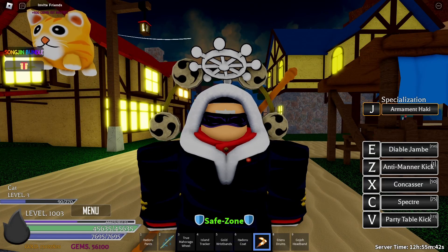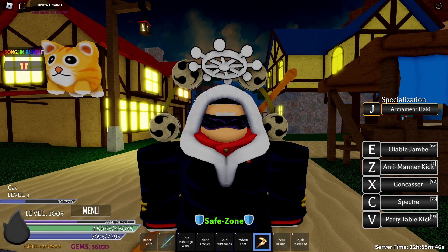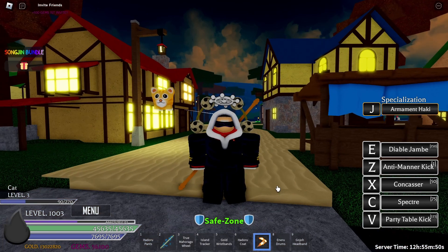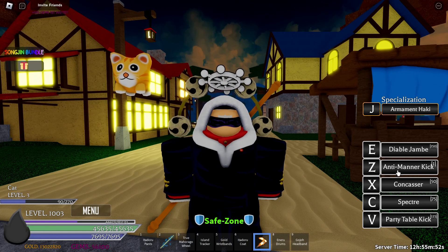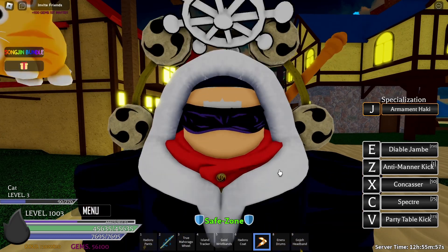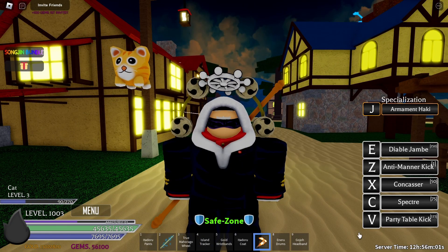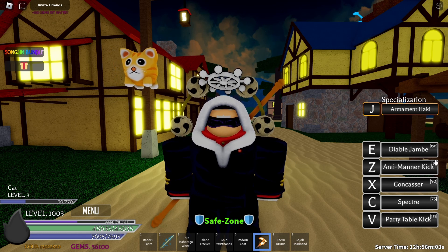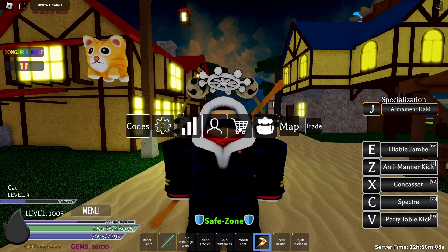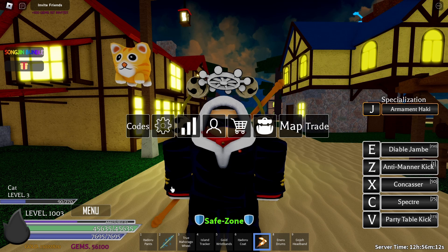Hello everyone, welcome to another Roblox video. Today I'm playing Anime Spirits and I'll be showcasing the black leg fighting style. I recently made a video on how to get it, so if you want to watch that go ahead. Black leg style has five moves, and the max level stats for your strength stats needs to be 150.